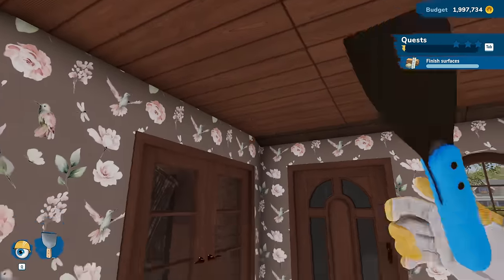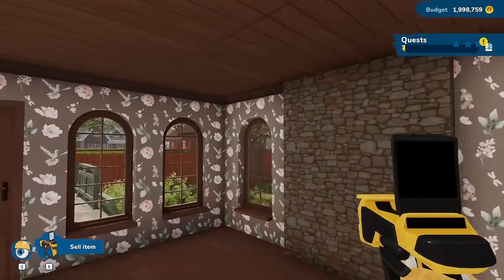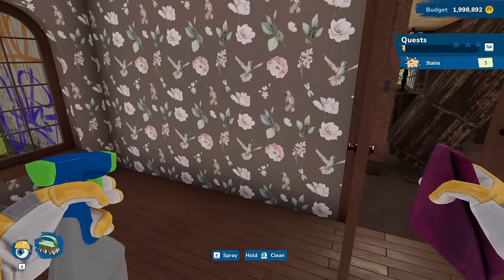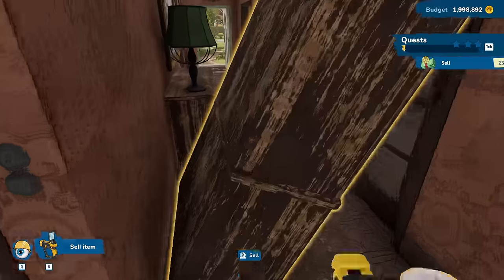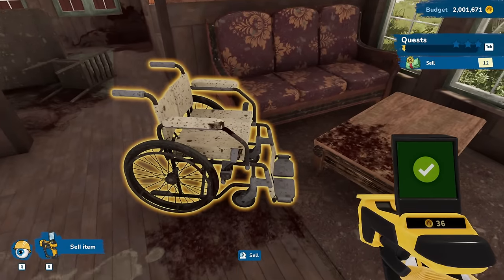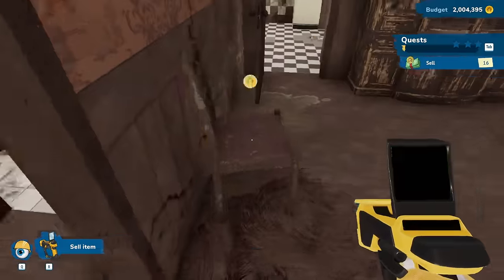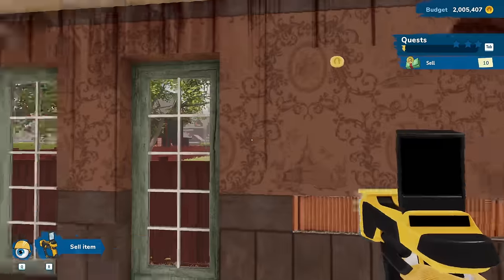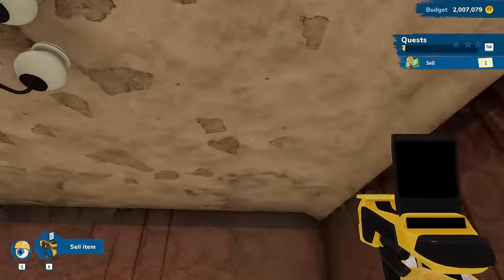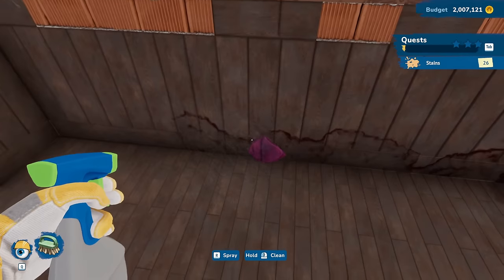I'm happy - everything's all good. I just need to fix that one screw-up on the roof and we're good. There we go. Okay, now I can sell all this. I just wanna make sure before I do anything else. Still telling me I got five stains somewhere - I don't know where, so that sucks. That doesn't look good. Sell those jam-covered things - oh no. This place is gross. Okay, I'm gonna sell everything. Pinned myself in the room again because I didn't even think about it.